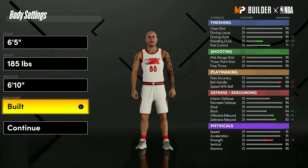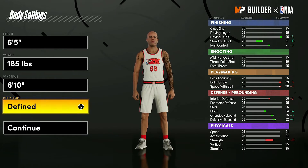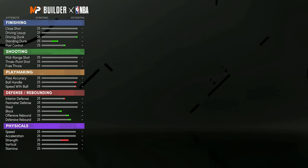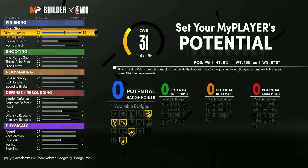For body shape, it doesn't affect attributes or badges — just how the build looks, so I'll take defined. For the attribute distribution, on finishing go straight down to the layup and move it up to 80. This isn't a super finishing-focused build since in the rec big men make it hard to finish consistently. But in 1v1 iso situations you'll be able to dunk on people with all the contact dunk animations. Max the driving dunk and set driving layup to 80.